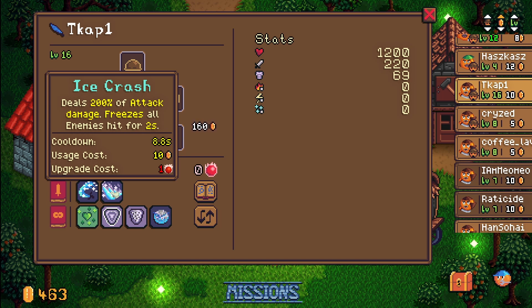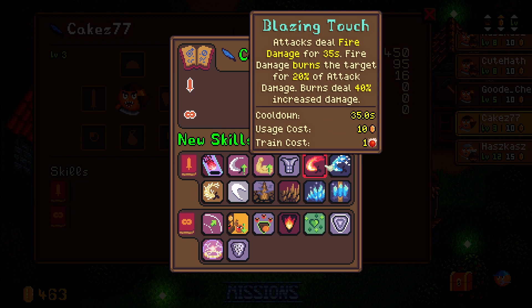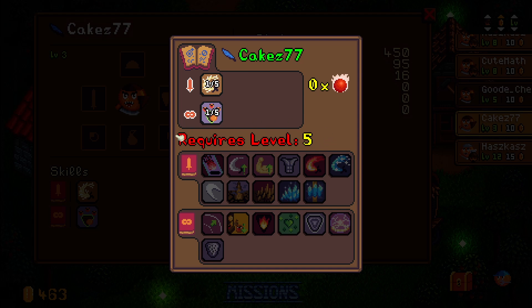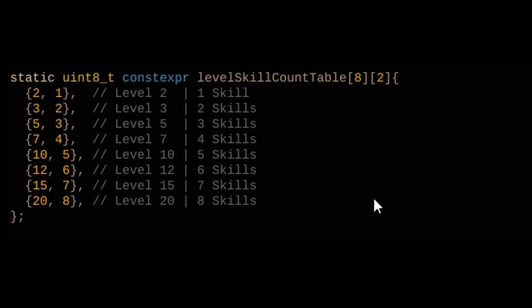How do we train and upgrade skills? At the bottom of the UI you can see the upgrade cost. Every couple of levels my units get skill points - for example this guy is level 16 and has 15 skill points, while a level 3 unit has 2 skill points - so you get one skill point per level. Currently all skills cost one skill point to train. At level five it's possible to learn an additional ability. For that I created a level-skill count table following a traditional progression like 5, 7, 10, 12, 15, 20.